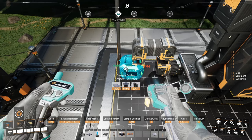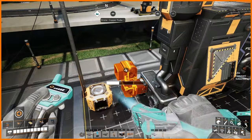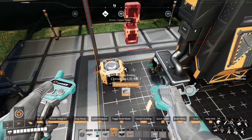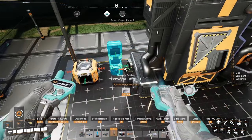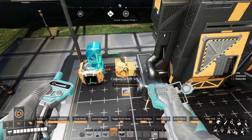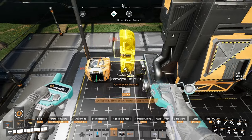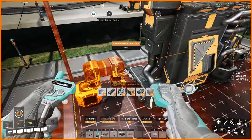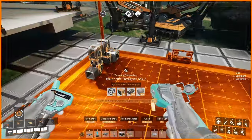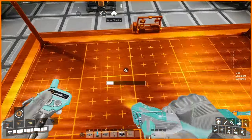I wonder if I can choose the exit direction this way. I can, but I'm not sure that's gonna work and it looks like garbage. So I'm gonna delete everything including the designer and go with the mark 3 blueprint designer.